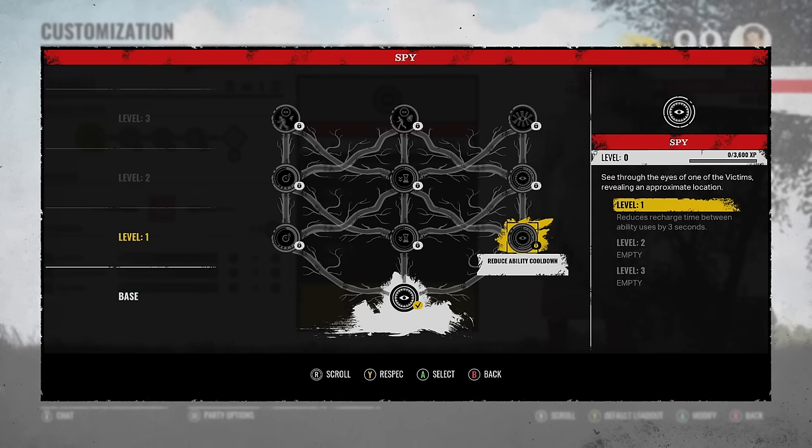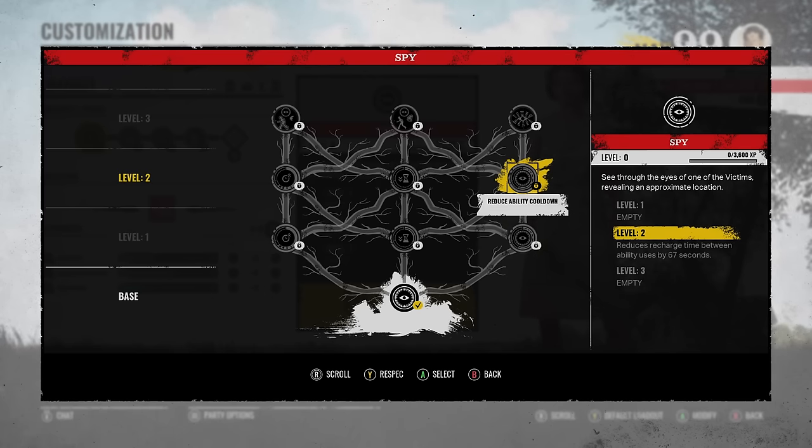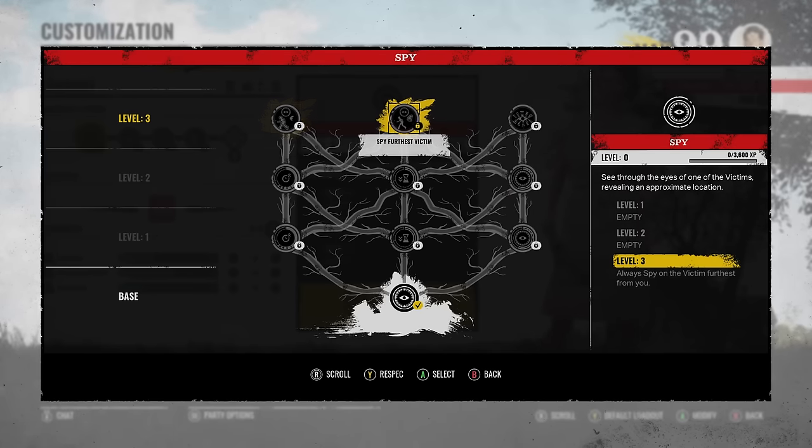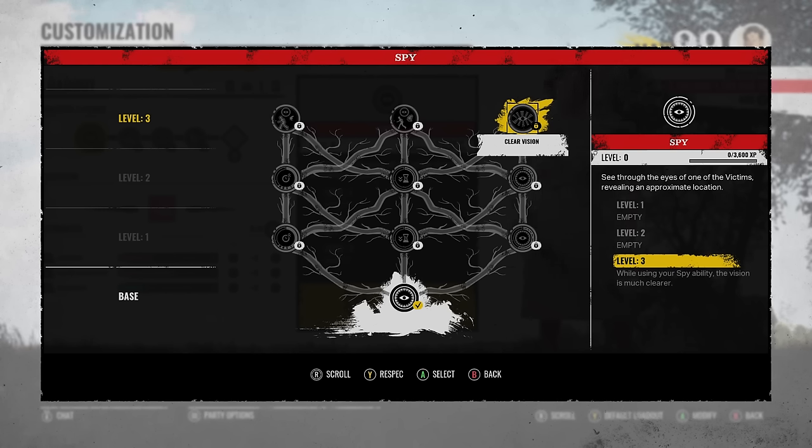The right side has Reduced Ability Cooldown — reduces recharge time between ability uses by 3 seconds, level 2 reduces it by 67 seconds — wow, that's a big gap. I don't know if one of those is a typo. Level 3 is while using your spy ability the vision is much clearer. Right now off the top of my head I say the best could be the furthest one because if you have good map logic, you don't really need a clearer vision of the TV screen.